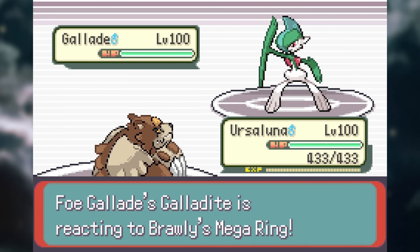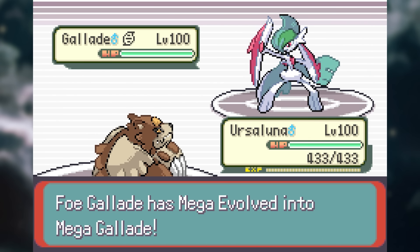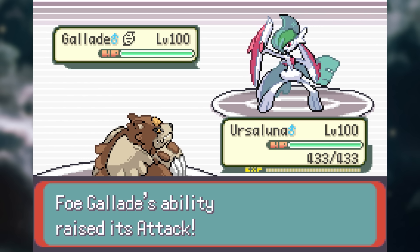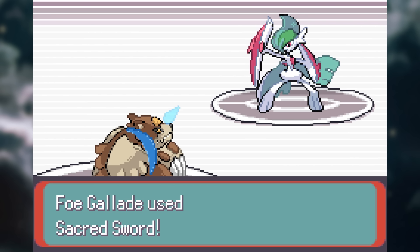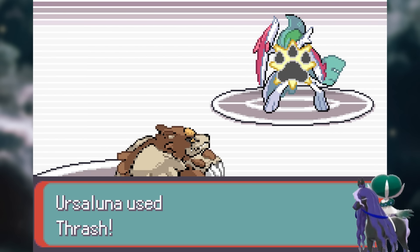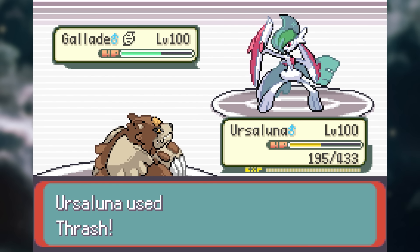It also retains its base 50 speed, so it's still unstoppable in Trick Room. It also now has its own unique ability — Contempt is basically two abilities in one. And as everyone knows, if you want to make a broken Pokemon nowadays, you just have to give it a double ability.